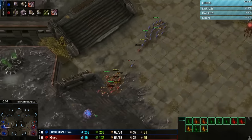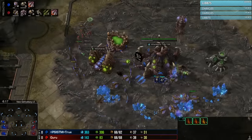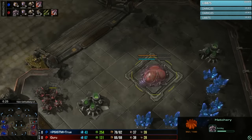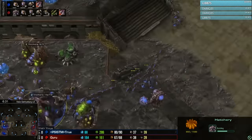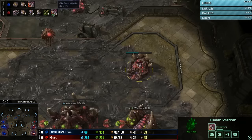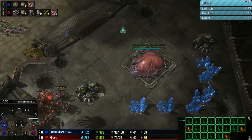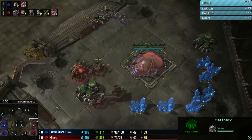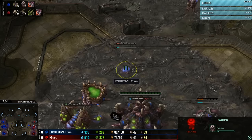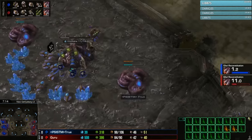Third hatchery coming down and True's zerglings going to the top side of the map, looking to run by again. True really excels when he gets into this fast counter-attack heavy play style — he just has way more zerglings than Guru, who has to disengage and loop around. Guru's zerglings spot a lair but don't get much information — no second gas seen in the main base. Meanwhile, roach speed is about halfway done, and the plus one missile upgrade is also halfway done. Can Guru keep his third hatch alive? He's currently down eight workers.